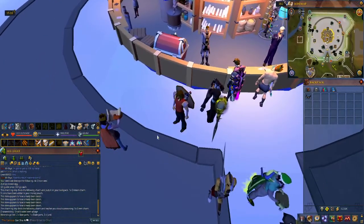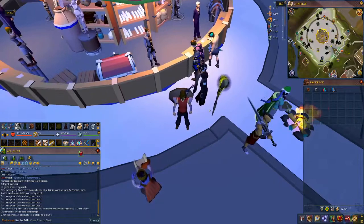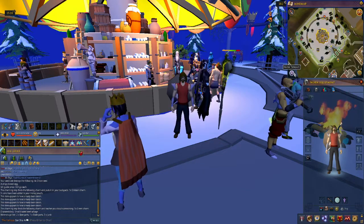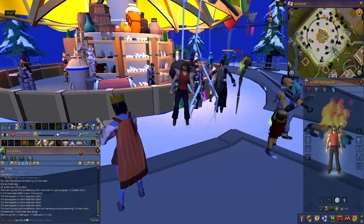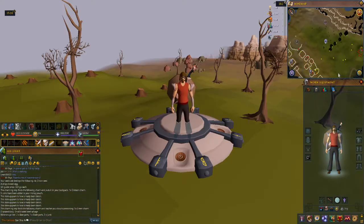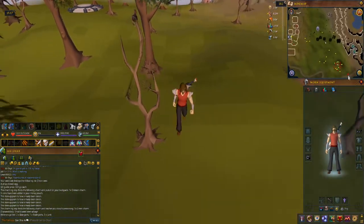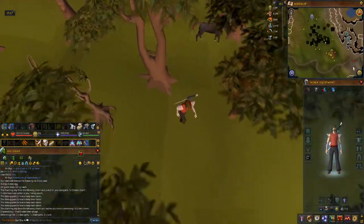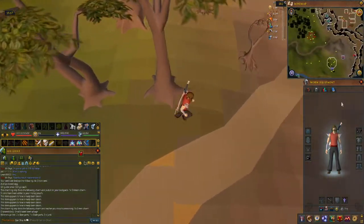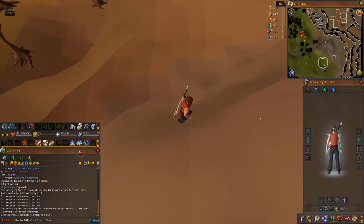Gonna do it — the ultimate flex. There we go. Although from here they look more like eyeglasses than sunglasses. I just want to check this out. I do have a teleport back to the GE, so if this doesn't work it'll still be cool and I won't die. Even when you are higher level, the stat drain is substantial enough that you'll definitely need protection. And we're running. Fairy ring code AJR will get you here way faster than running.